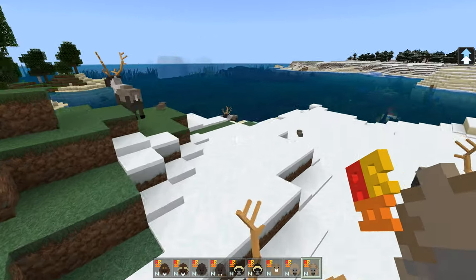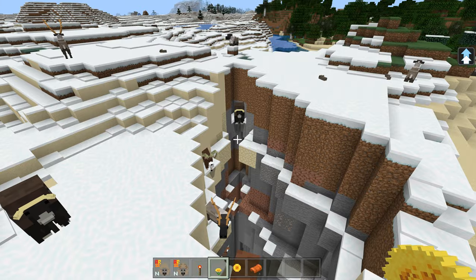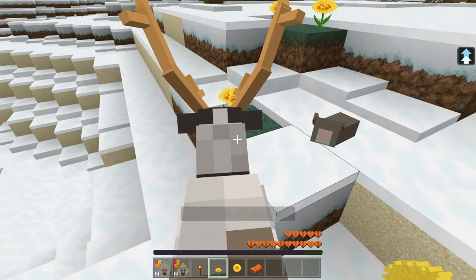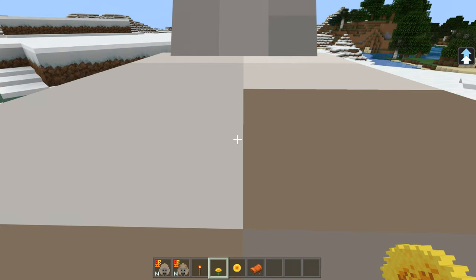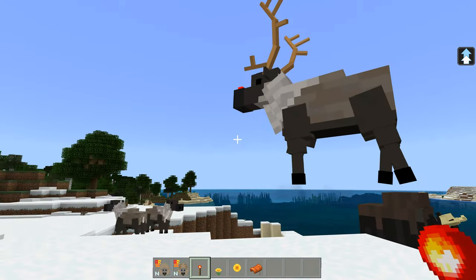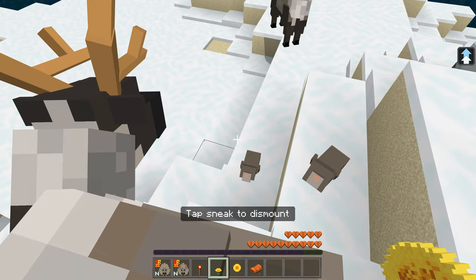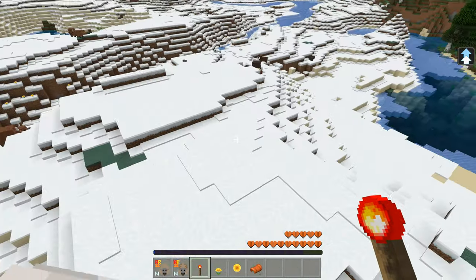Shall we do the reindeer trick now? Let's put some out. We'll do the reindeer trick now — they are so gorgeous. You've got to tame a male one with a yellow flower — that's how it works. Now I've tamed it, if I give it a redstone torch — so let's tame a few more. Yellow dandelion, come off, then give it a redstone torch, and then you ride it.